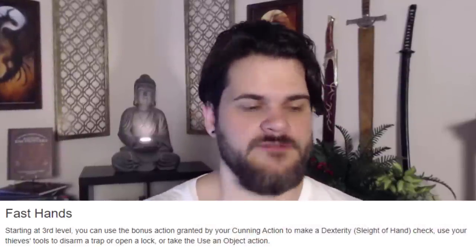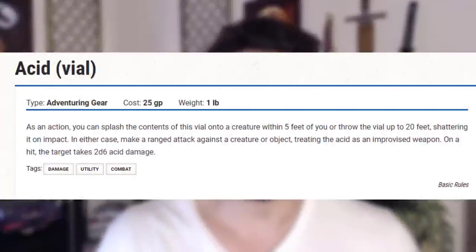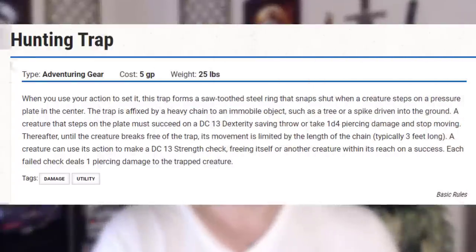Fast Hands is by far my favorite Rogue feature, period. It is so amazing, with so much application, and it allows you to do so many unique things for a martial — that's why we took it here. It can increase our damage output because we can throw vials of acid as a bonus action, or Alchemist's Fire and light someone on fire; if they want to put it out, they now have to use an action, so we might even interrupt their action economy. It allows us to focus on battlefield control with things like the Hunter's Trap, Caltrops, or Ball Bearings to create areas of denial. It allows us to support teammates with Healer's Kits, create cover by throwing tables, or use a Climber's Kit to attach to walls. You can crowbar doors, pick locks, pickpocket wizards and take their spellcasting focuses.